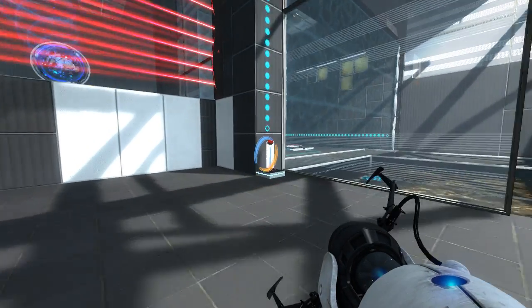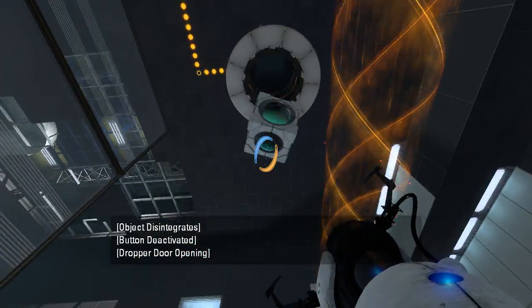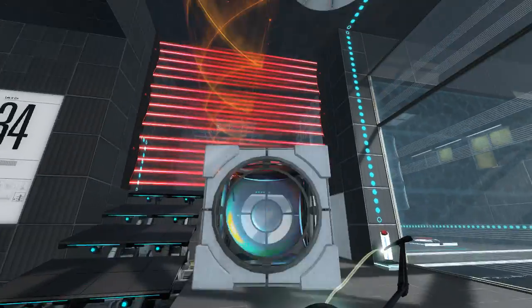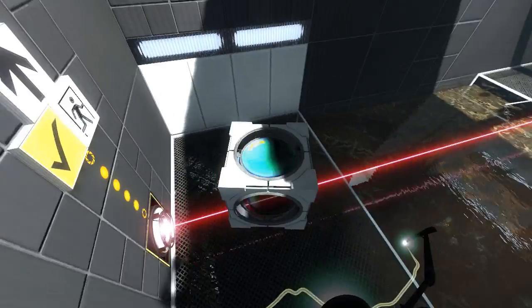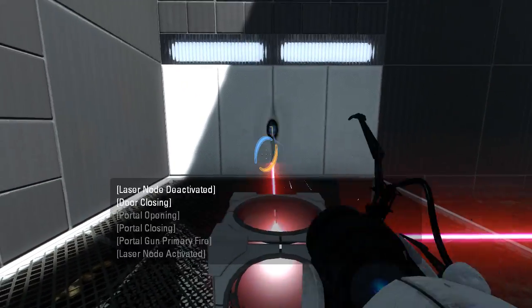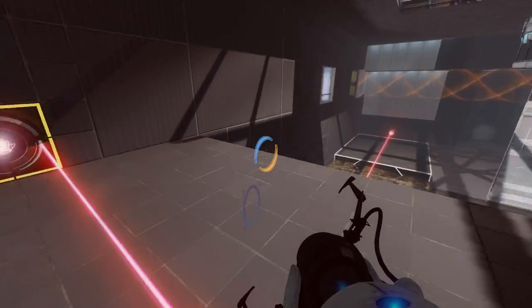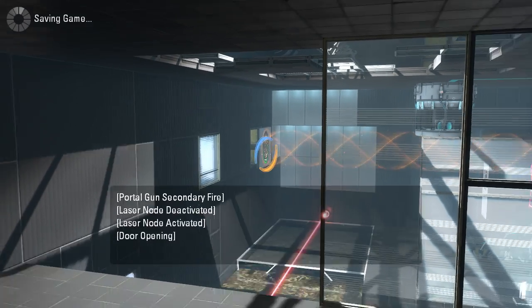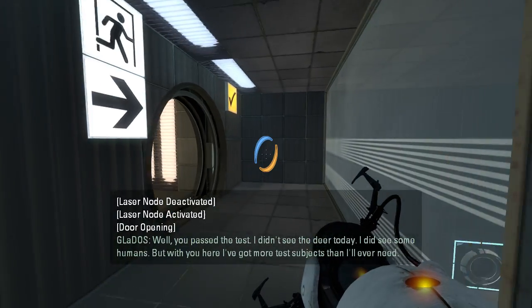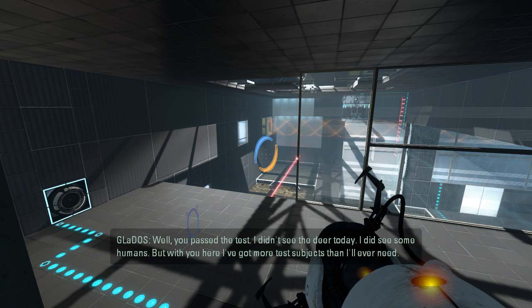Right, so we get another cube. Pressing all the wrong keys here. And then we head back over here. Drop down here, point this at the wall. There we go. That gets us some stairs. And then I assume from here we want to put a portal under the funnel, right? Well, you passed the test. I didn't see the deer today. I did see some humans. But with you here I've got more test subjects than I'll ever need. Awesome.